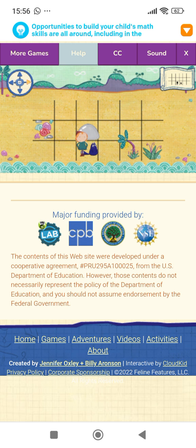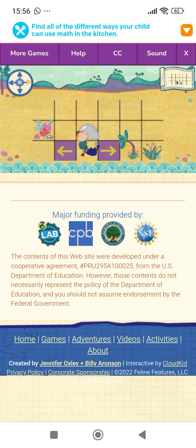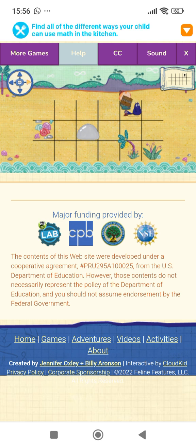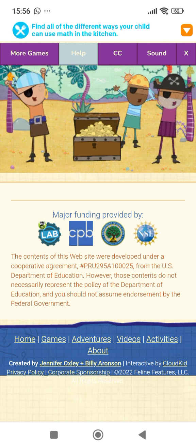Okay, Peg's turn. Move one space to the right — the tall grass. One. All right. Cat's turn. Move two spaces up. One. Two. Okay, Peg's turn. Move one space to the right. One. Great job! Yay!